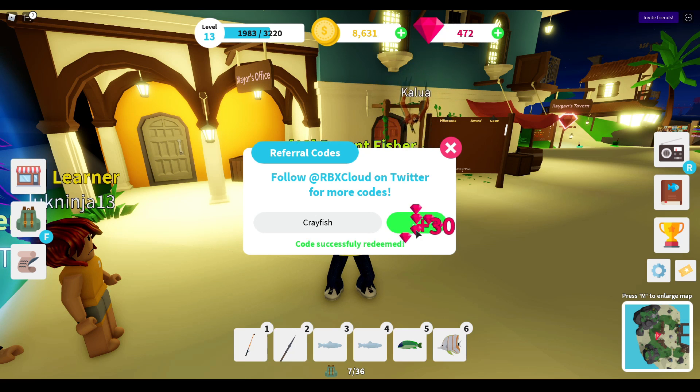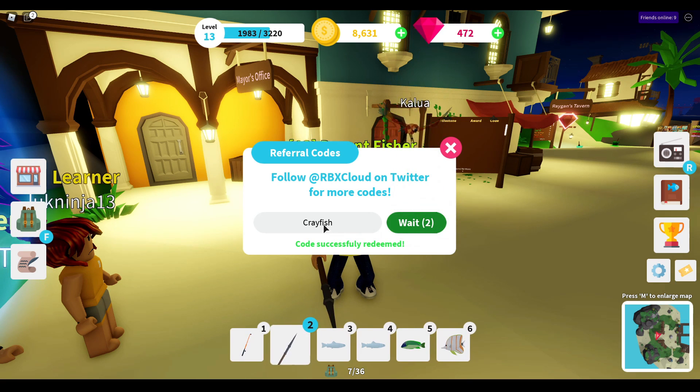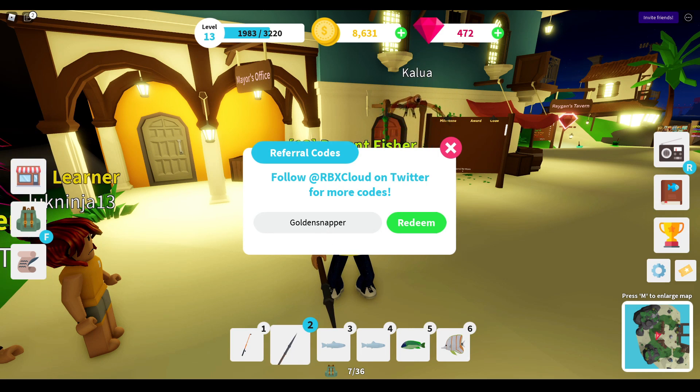There we go. Here's another code which is 'golden snapper' and this code should give you 30 gems. Let's just redeem to see if that's true or not — and there you go. Here's another code which is 'wowai' and this code will also give you 30 gems. Let's just redeem — and there you go.